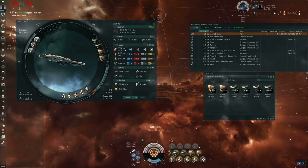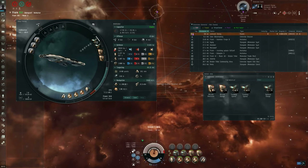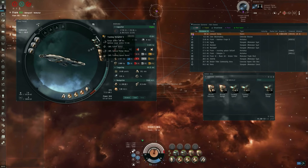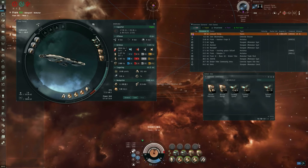Like sensor dampeners, tracking disruptors can also be scripted. They can be scripted to focus on the enemy's optimal and falloff range. If I load the optimal range disruption script, the unscripted module takes off some of the falloff, some of the optimal, and some of the tracking speed — also known as weapon accuracy score. If I script it for optimal range disruption, it's going to focus on taking away optimal and falloff range, but it's not going to do anything to the tracking speed. Conversely, if I script the other one for tracking speed, it focuses on taking away tracking speed so the enemy can't deal with targets moving around in circles.